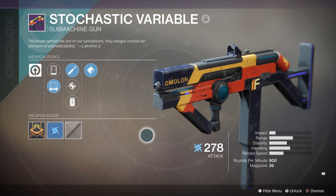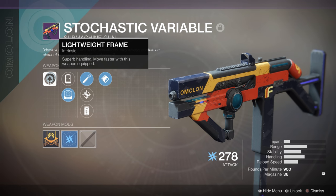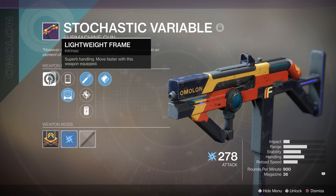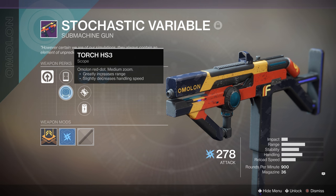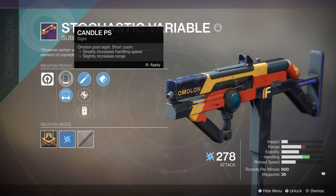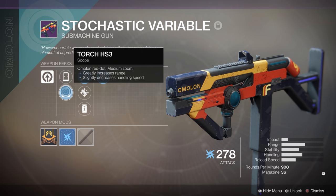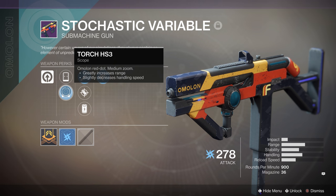The Stochastic Variable is an energy submachine gun in the 900 RPM class. That means it comes with a lightweight frame, which grants it superb handling, and you move faster when this weapon is equipped, giving you a little bit of an agility boost. For the sights, we've got the Candle Post sight, which gives it a short zoom, greatly increases your handling speed and slightly increases your range. The Torch HS3 is a medium zoom red dot sight that greatly increases your range and slightly decreases your overall handling speed. The one you choose is basically going to be determined by how much range you want. Range is a very much desired stat on SMGs, as they can get outranged pretty quickly by most mid to long range weapons. I go for the most amount of range because handling and recoil isn't really too much of a problem on PC.